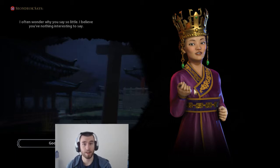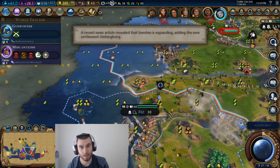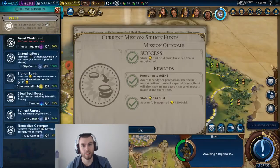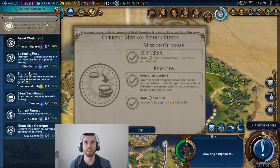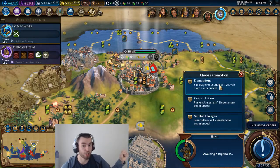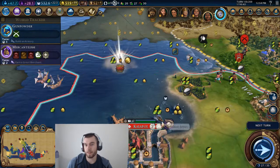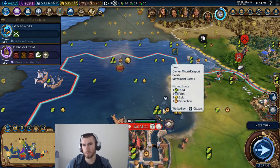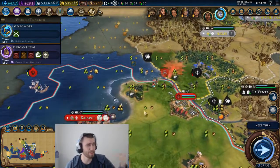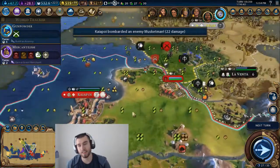Combat is balanced so that units no longer have attack and defense stats, which I actually like. I hated the old attack and defense stats — this guy with a musket has attack 1 and defense 4? The medieval guy with a ball and chain, if he attacks the rifleman, there's a 50% chance he's going to win, and if the rifleman attacks a pikeman, the rifleman has less of a chance of winning, even though the pikeman has a spear and the rifleman has a gun. It never made any sense to me.